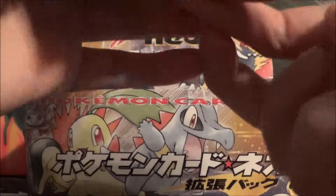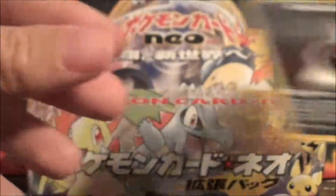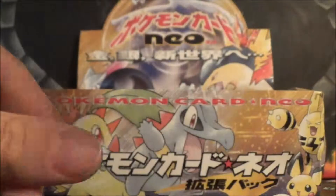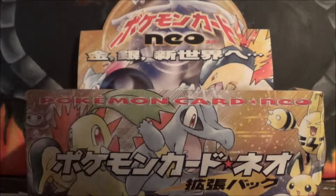Alright, so next pack. We got a Slowpoke, Clefable, Ladyba, Trainer, Gloom, Trainer, Onix, Trainer, and Special Darkness Energy. And then our holo is a Feraligatr. So there you go — I think that's number 10 or 11 of that. We've got plenty of Feraligatr, let us know.